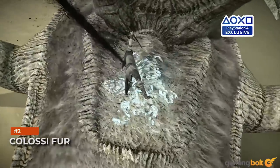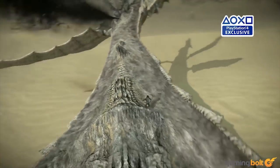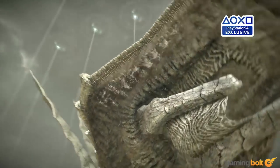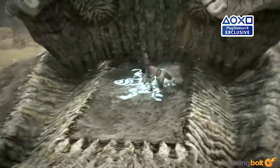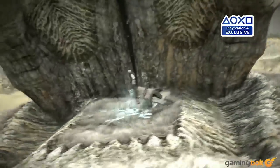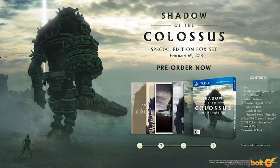Colossi fur: fur is a critical part of the game and has been engineered specifically for this project. Each strand is defined by artists through texture maps that define variables such as strand stiffness, length, color, flow direction, and other parameters. These strands are then dynamically generated by the GPU and rendered onto the colossus — there is no physical geometry representing the fur; it is dynamically generated, textured, lit, and simulated entirely by the GPU.